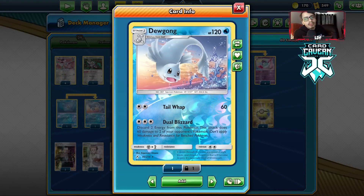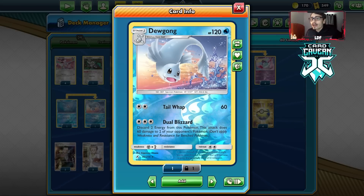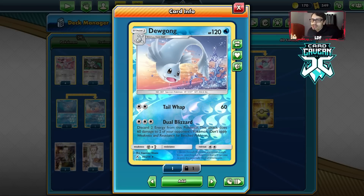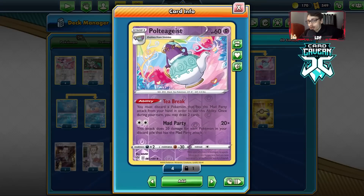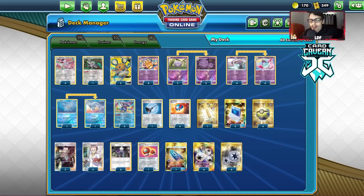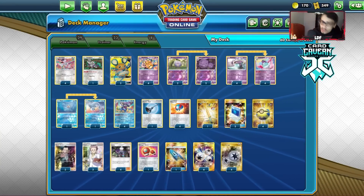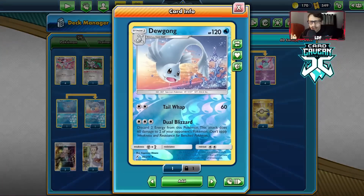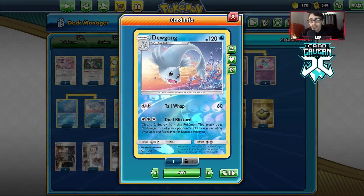You can knock out Pokemon that are already heavily damaged, or soften them up with Dual Blizzard to then be KO'd by Mad Party. Like if you're trying to do 290, 280, or 300 damage with Mad Party and you can't quite reach it, you can Dual Blizzard them and then knock them out with Mad Party — that's the whole idea behind Dugong. It's also good in the mirror match; it can take out two Mad Party attackers at once. Dugong is a cool card as long as your opponent doesn't have Mew.